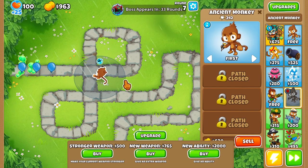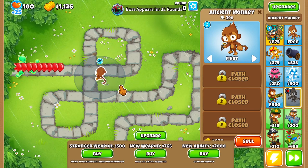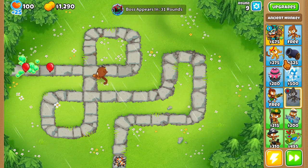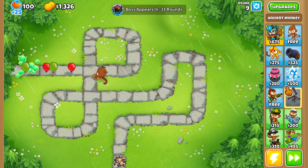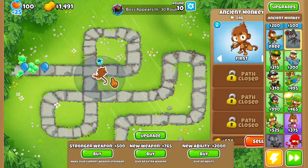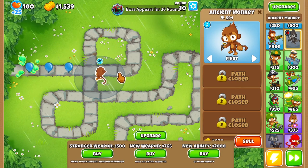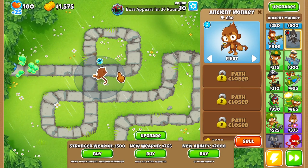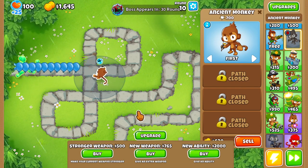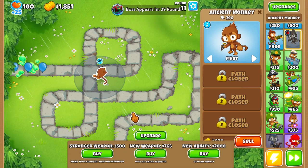Then this guy just becomes unstoppable — he becomes so overpowered that it just doesn't even matter anymore. We have the two forms of lead poppage, and I don't think hot shot would be able to hit camos, so we're still going to need a way eventually to pop camos. But for the time being, I think we should be in a pretty good position. Oven is a pretty good start to have — can pretty much carry through the majority.